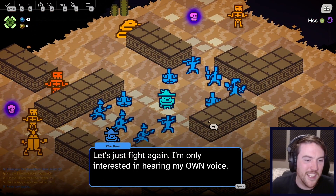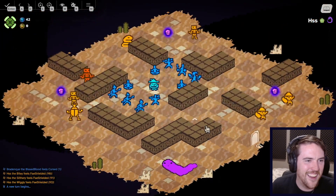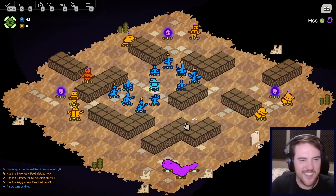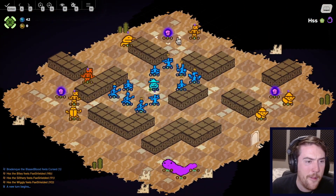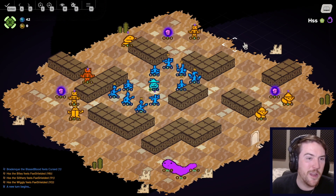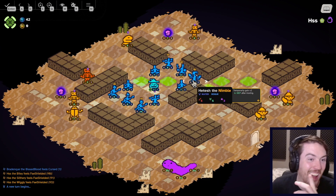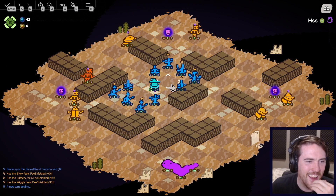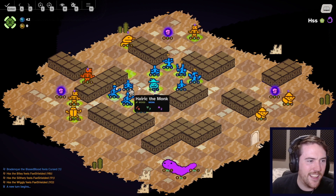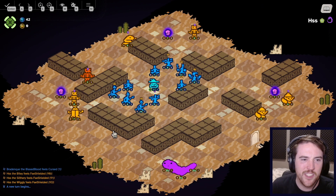Let's just fight again — I'm only interested in hearing my own voice, so I didn't get a chance to see what all that extra dialogue is. I have three — I do have all three Monks with me. I think I have all my units, so there's a lot to work with there. I can't use the Monk on the shield orb — that's a little bit too big of a cheat.